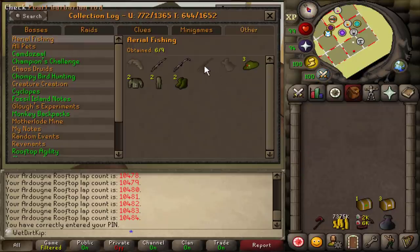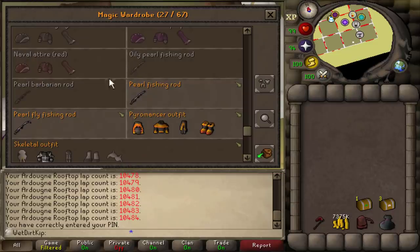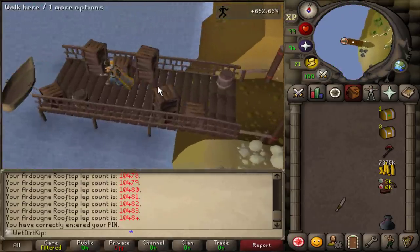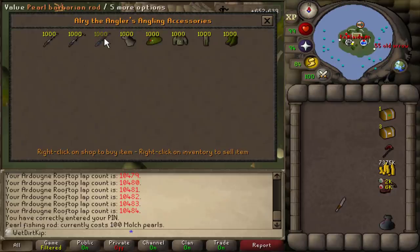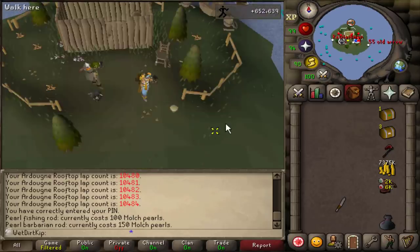Let's go for the rods — we need two more rods from aerial fishing. There's the pearl barbarian rod, which we need for the collection log, and then we need another regular pearl fishing rod. There are three rods in the collection log, but there are four rods total because there's the oily pearl fishing rod as well. So we have to get a second pearl fishing rod and then add blemish oil to it. We'll head over to Molch Island and reset the fishing XP, hunter XP, and maybe cooking XP as well to see how much we gain. A regular pearl fishing rod costs 100 Molch pearls; the barbarian rod is 150.